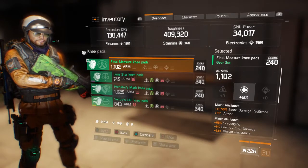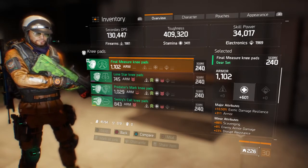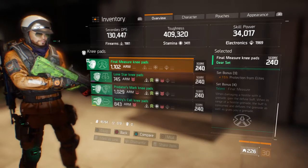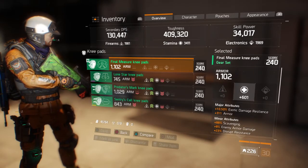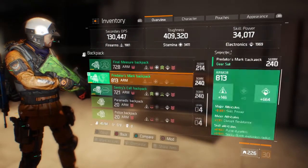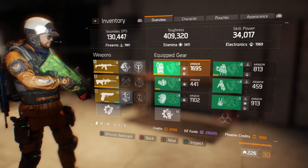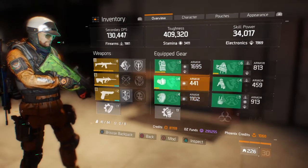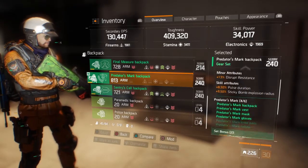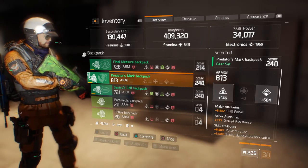The Final Measure knee pads are a Stamina roll. The two main major attribute rolls you're looking for are Exotic Damage and Armor, which I both have, though I didn't get a mod slot since those two major attributes were essential for the build. For the Predator's Mark backpack, I've rolled it on Electronics. In the build you'd want around three pieces of Stamina gear and one piece Electronics. You want the major attribute Skill Power rolled on the backpack, and the mod is Firearms on Armor — you want max armor, which is 35,354.